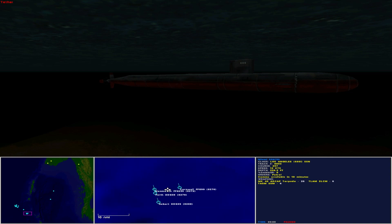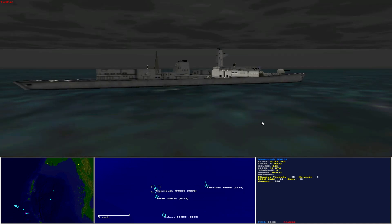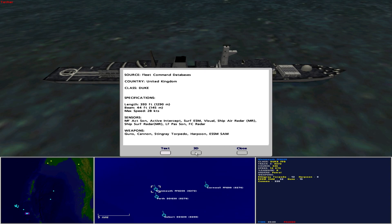Let's move now to the Allied fleet. First, HMS Monmouth FFG-235 — back then Her Majesty's ship, now of course His Majesty's ship. Operated by the Royal Navy as a Duke-class guided missile frigate, she is 393 feet in length with a beam of 44 feet and maximum speed of 28 knots. Sensors include medium frequency active sonar, active intercept, surface ESM, visual, ship air radar medium range, ship surface radar medium range, low frequency passive sonar, and fire control radar. She carries 12 Stingray torpedoes, 8 Harpoon missiles, 32 ESSM surface-to-air missiles, guns and cannon.